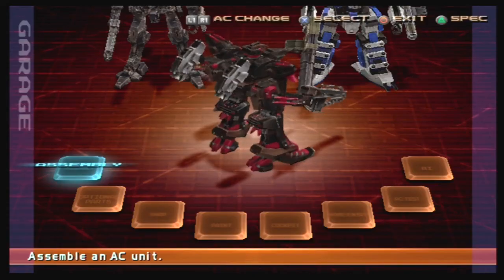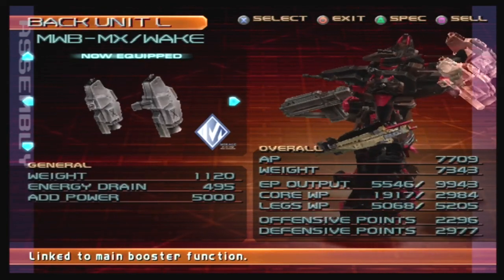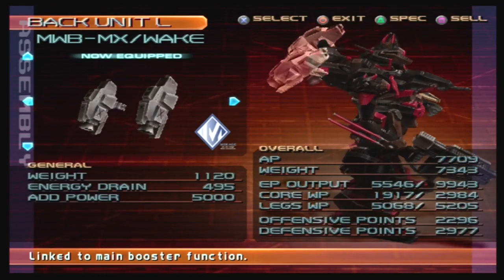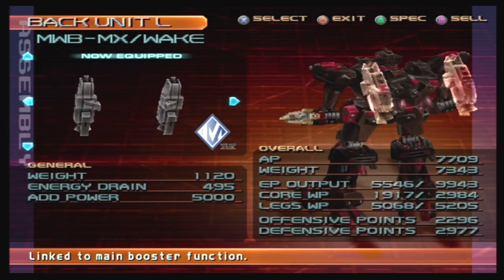In Armored Core Silent Line, we are introduced to a new kind of booster. This is the Wake, a part that takes up both back slots. In return, we sometimes get a modest bump in booster power. Why only sometimes? Let's test it out.